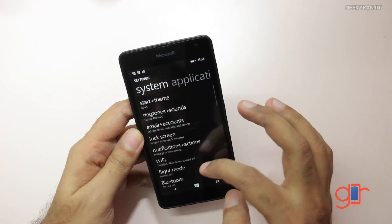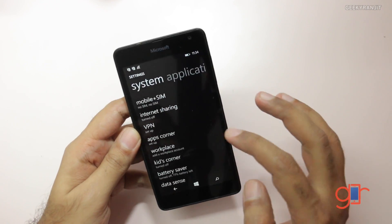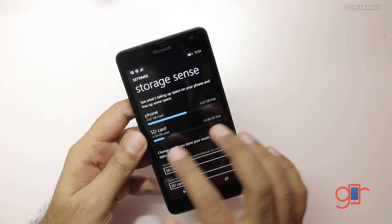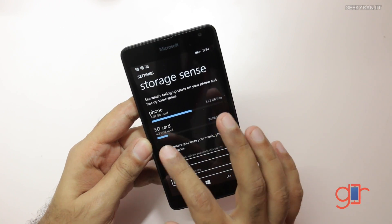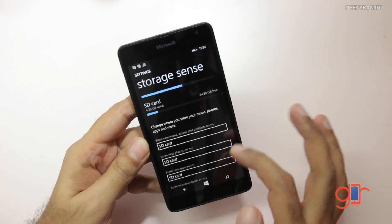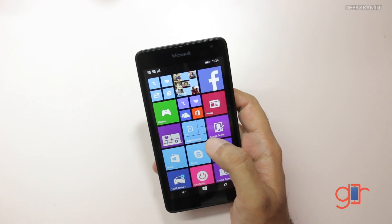If you're going to use this device I would suggest that you add a microSD card. Let me show you Storage Sense — I added a 32GB SD card and as you can see, most of the games and apps are now directly getting installed to the SD card. You can just set it to the SD card.